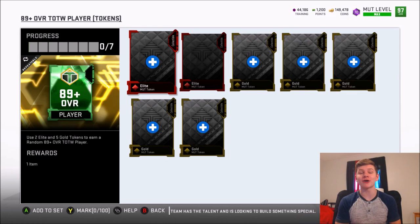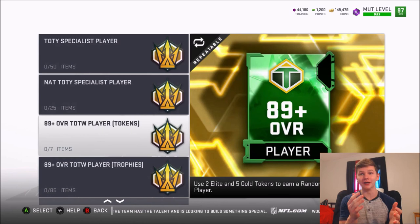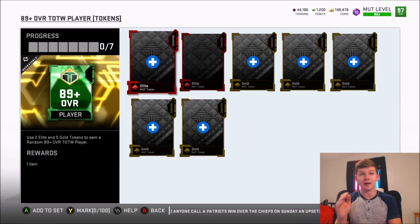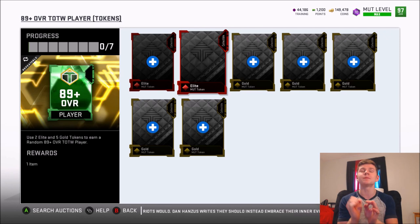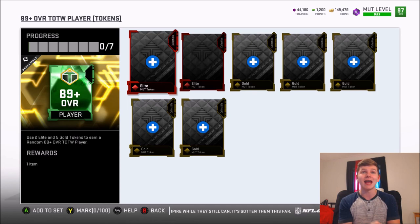I'm sure you've seen a ton of pack openings on this set. It's under the Team of the Year — it's the 89-plus overall Team of the Week player with tokens. I have a video opening 10 of these packs and I'm probably going to do a video tomorrow opening five of them and five legend upgrade packs as well. This pack is one of the most profitable in the game. It does take a lot of tokens, so this is best if you're trying to clear your item binder. The worst possible pull right now is Dak Prescott at 140k, and James Connor at about 150k — both still net you profit if you're using gold tokens and elite tokens.